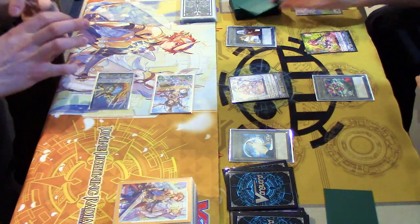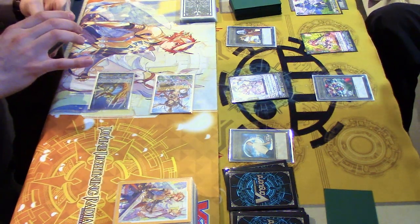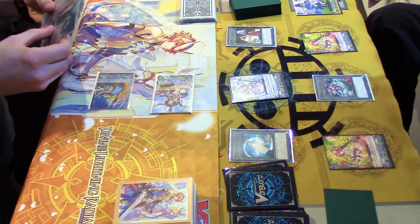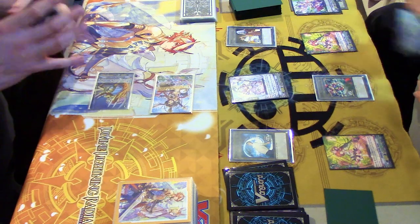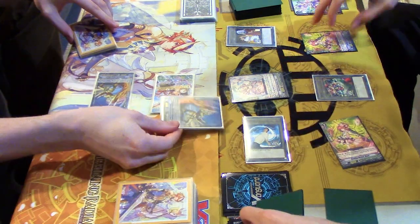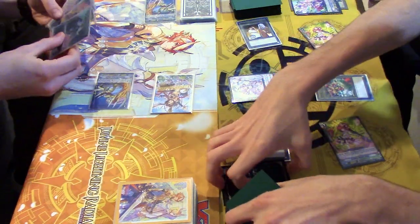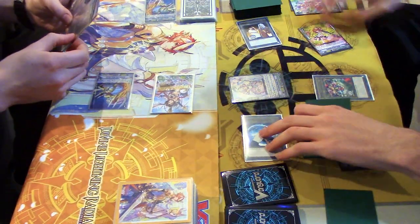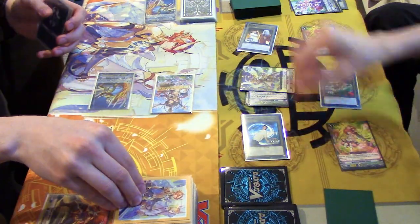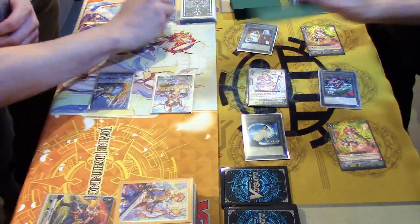Diane — drop and draw. Diane — drop and draw. That's not what I wanted. 13 to Van. No trigger. 13 to Van. I'll guard. Guard that one. 15 to Van. Take it. Heal trigger. Pass.